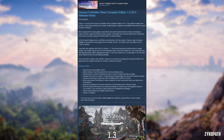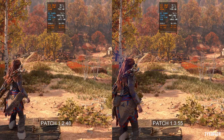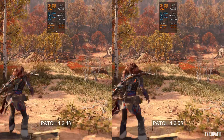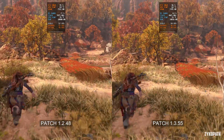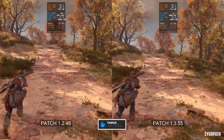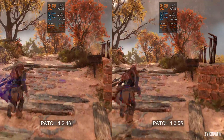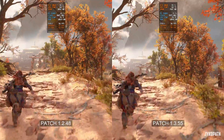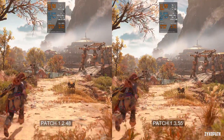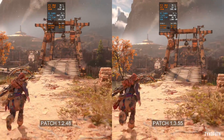Horizon Forbidden West just got a new update promising visual improvements and optimizations. They've improved texture streaming to reduce memory usage and improve texture quality. They also resolved the performance regression when using the NVIDIA Reflex on plus boost option. This patch also updates Intel XeSS to version 1.3, which improves image quality, introduces a higher quality option, and native XeSS anti-aliasing.